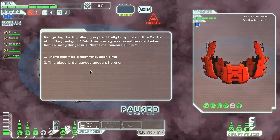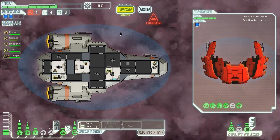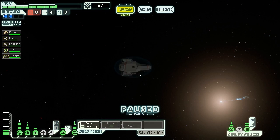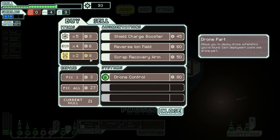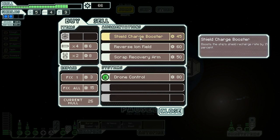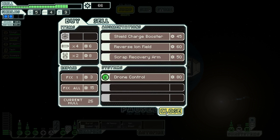A mantis scout — this transgression will be overlooked, they'll be very dangerous next time, humans all die. We don't need to fight him. He's neutral, he's not a pirate, we'll leave him be. I thought there was a store here — oh no, the store's there. Well, that was our last bit of fuel to get to that store. So we'll buy five fuel there, and fix up a couple of bars on the hull as well. Nothing else really for me to get — scrap recovery arm, no, I think we're okay. Let's jump.